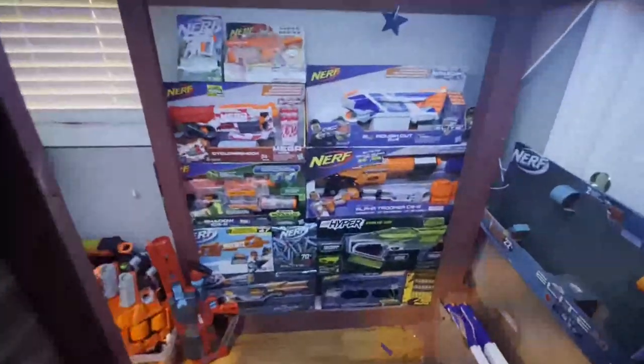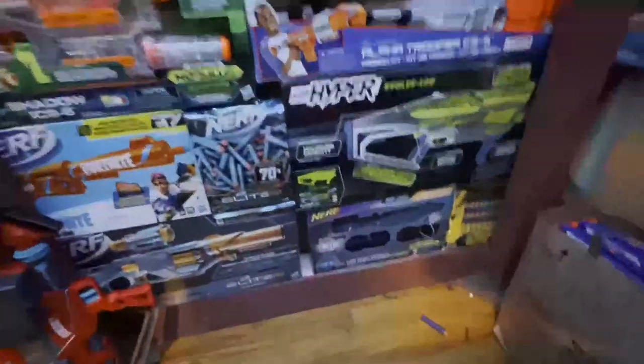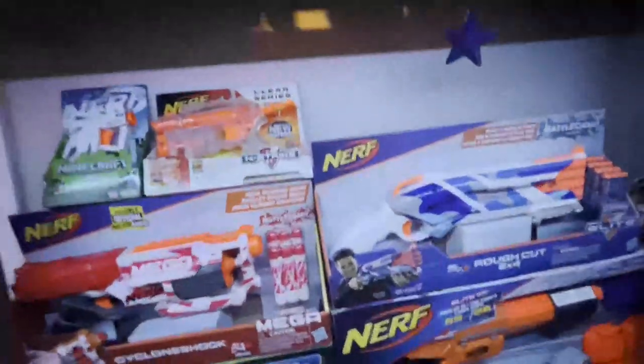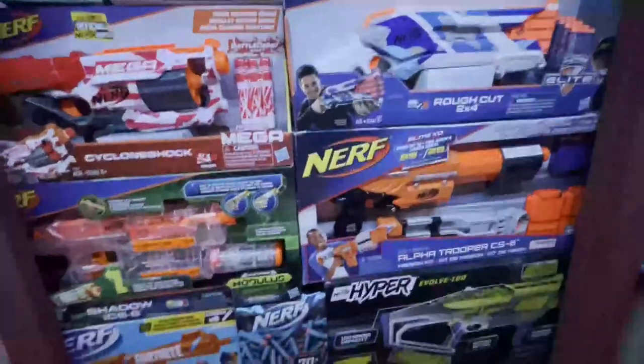For the bottom layer we have my blaster wall of new-in-box things. The only thing that's not actually in the box is the Modulus upgrade kit down there, but everything else is. I don't really know what's the rarest here — if you know what's worth the most, please let me know.